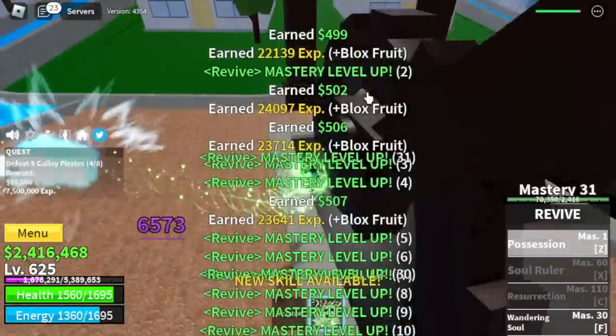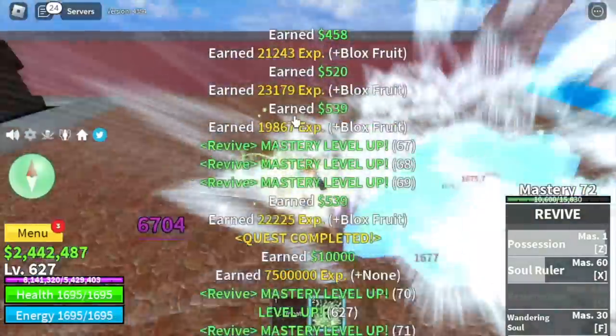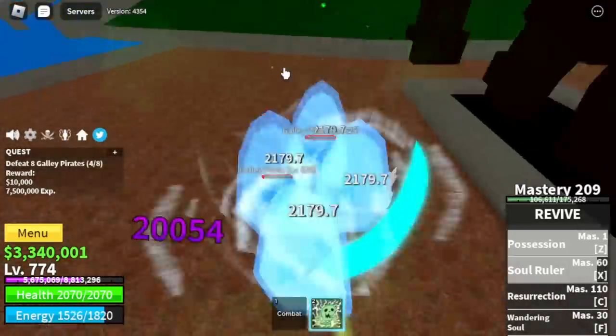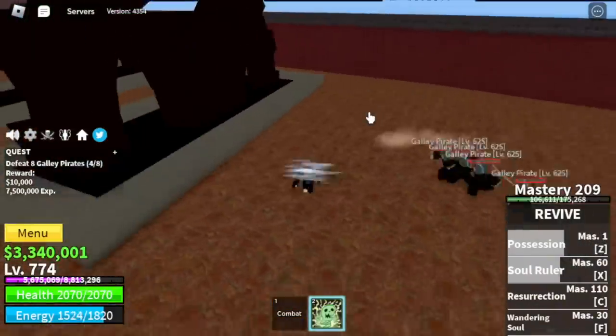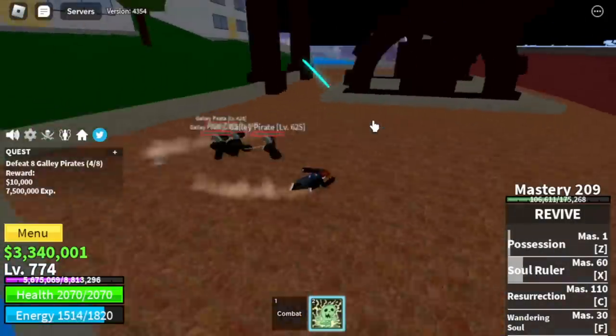Heading towards fountain city, target is the galleon pirates. We use the Z skill — possession — and it's really good. We unlock the X skill, the soul ruler. The other two skills have no damage.